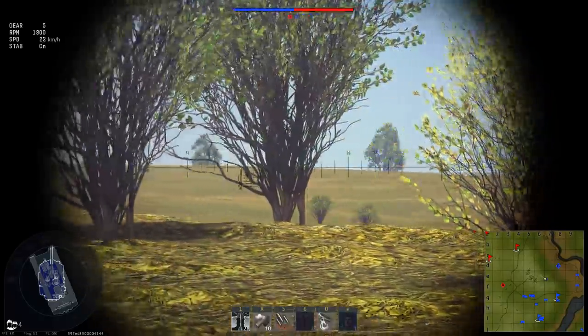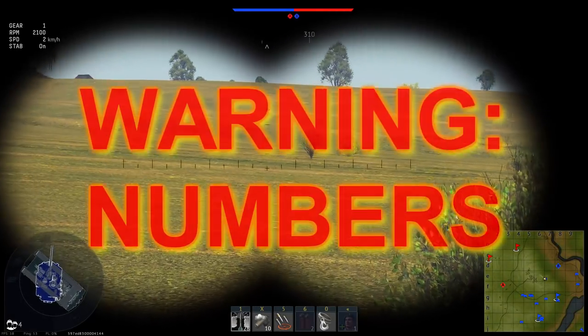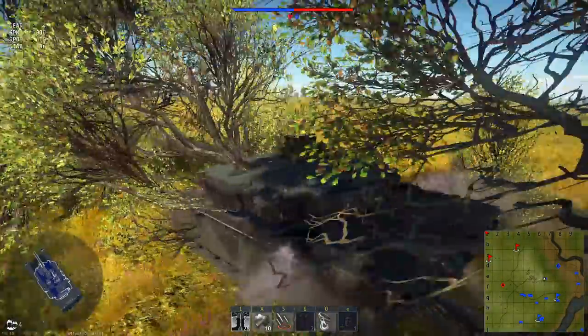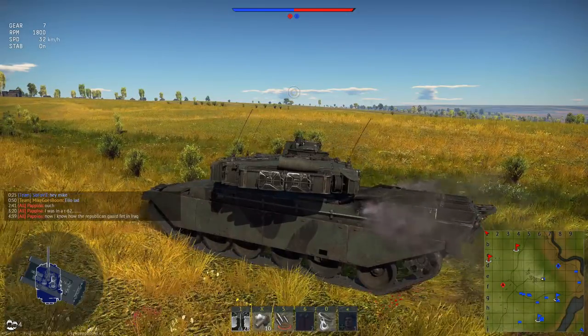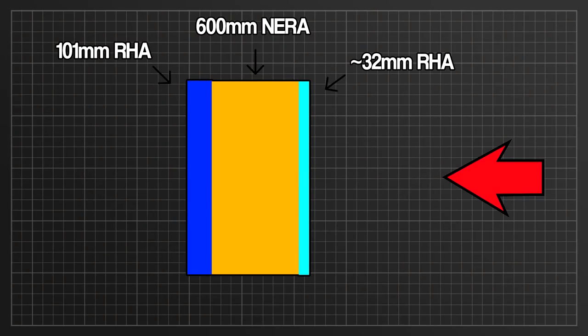Let's start off with the M1 Abrams, since there are a couple of peculiarities with how its armor is coded into the game. Warning — numbers, lots of them. We are going to be rounding some numbers for ease of understanding; for accurate values down to the milliesimal points, refer to the Reddit post in the description. The Abrams composite armor consists of three layers: at the front is a 31.75mm thick burster plate of modern rolled homogenous armor, behind which is a 600mm thick array of non-explosive reactive armor, finally ending in a backing plate with a thickness of 101mm.